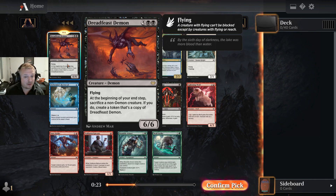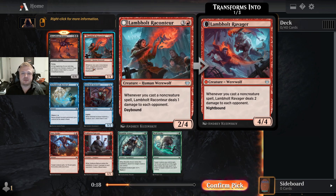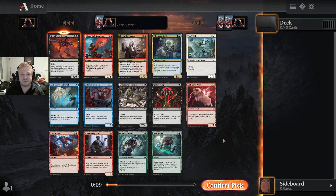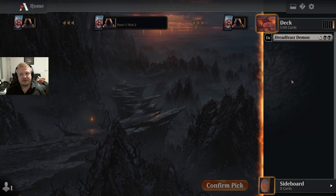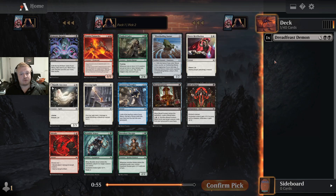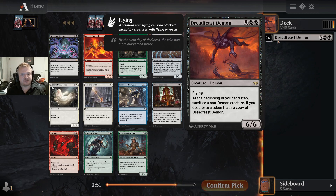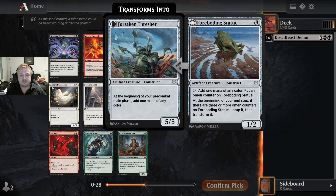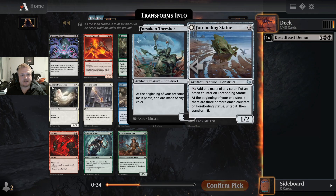This is also an interesting card. I do like this blood-type harvester — yeah, this is good too. That's a lot of good cards in this pack. As for commons, I don't see anything too good unless maybe the Gift of Thanks. The Dreadfast Demon is something I want to try anyway, but seven mana is a lot in limited. I'll need to make sure I get to seven mana before the opponent finishes the game. At the beginning of your end step, sacrifice a non-demon creature and you get a copy — they just spiral out of hand.